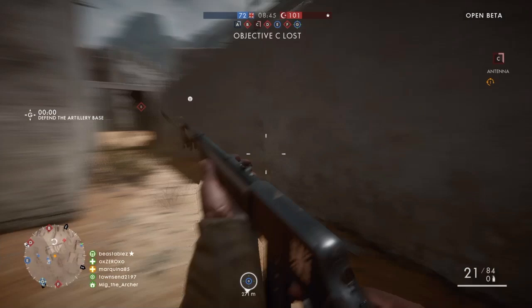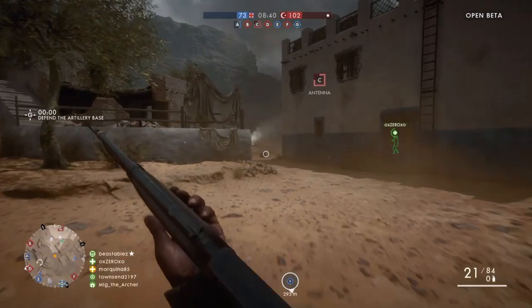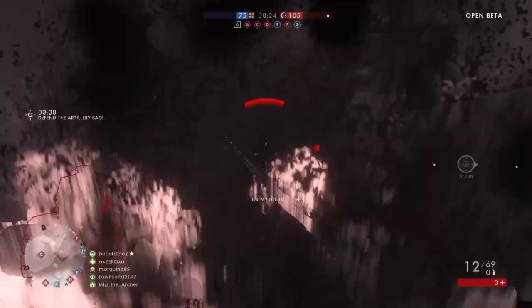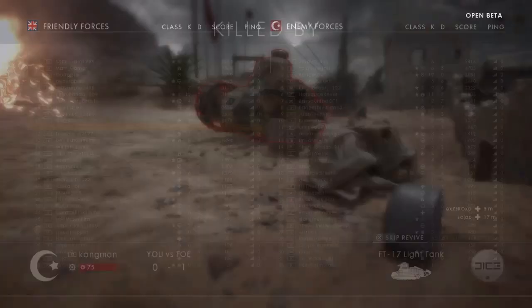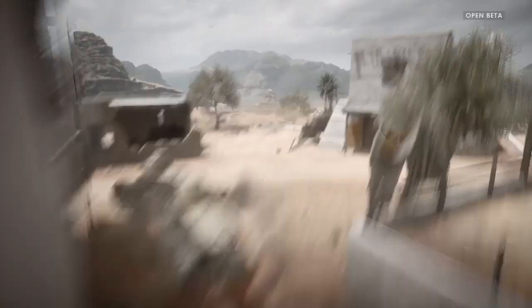You gotta be careful here. When you walk you gotta watch all the corners because there are a lot of snipers on the map. I'm just looking for enemies and as soon as I see them I move to kill them. I killed one — there are two guys here. I killed the guy, thanks to the aim assist, because it's hard to aim. There was a vehicle but I stayed too close and it killed me. So far I'm 10 and 4.